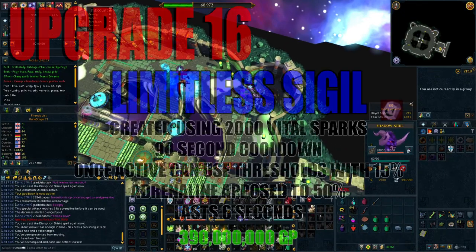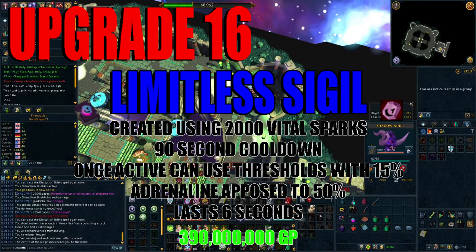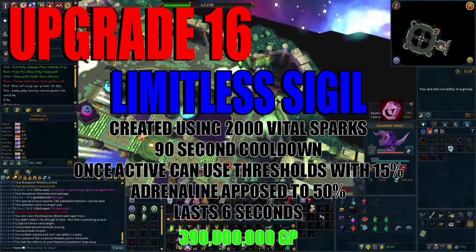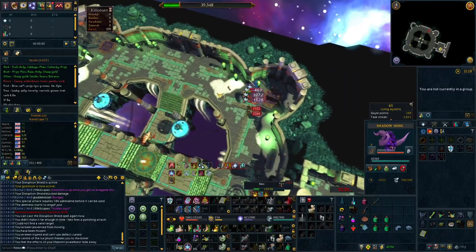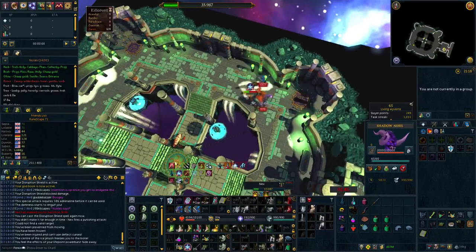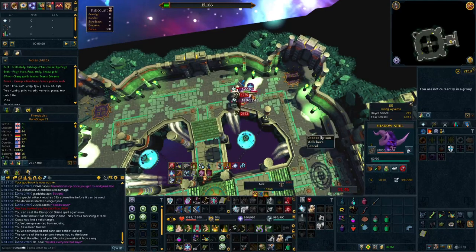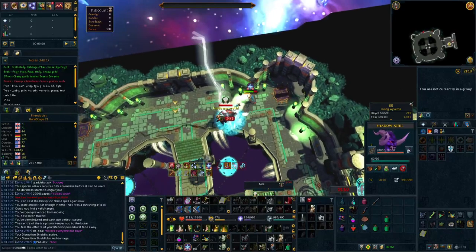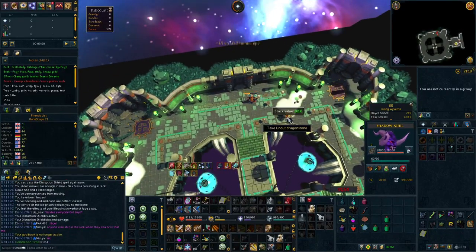After your Eldritch Crossbow you're going to want to get your Limitless Sigil. This is created using 2,000 vital sparks and has a 90-second cooldown. Once activated, it enables you to use thresholds without having 50% adrenaline, lasting over 6 seconds and enabling you to get out most of your main thresholds without needing an adrenaline potion. Unfortunately, the current meta when you have Caroming 4 and Greater Ricochet is to use Hydrix bolts on Ricochet as soon as you Death Swiftness, which more often than not gives you enough adrenaline to get these thresholds out anyway.